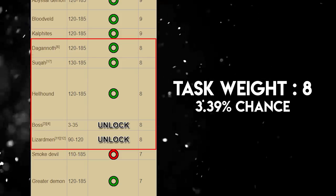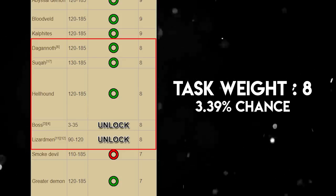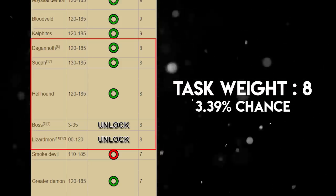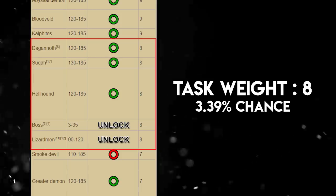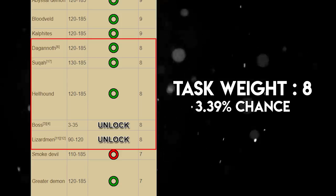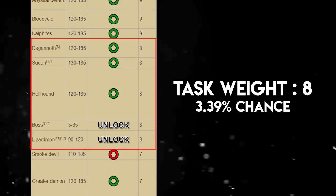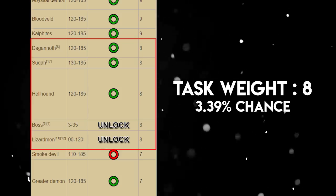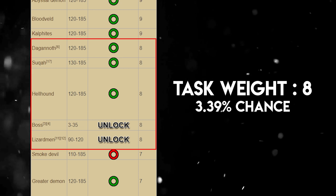Hellhounds can once again be cannoned in the Stronghold Slayer Cave. The next two tasks at weight 8 are both unlocks: boss tasks and Lizardmen. If you're looking for fast XP, you probably don't want to do bosses as they take a long time. For Lizardmen, you can cannon the smaller ones if you unlock them, but you're not really gaining much — save your points for skipping and blocking unless you have a surplus.